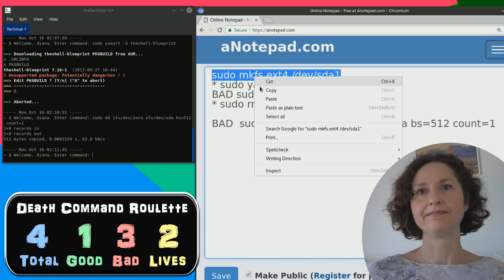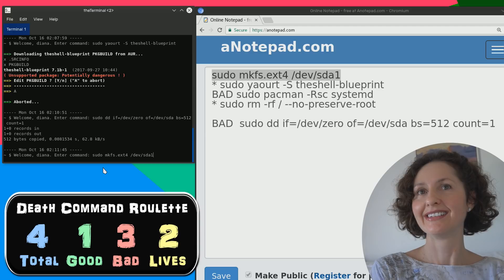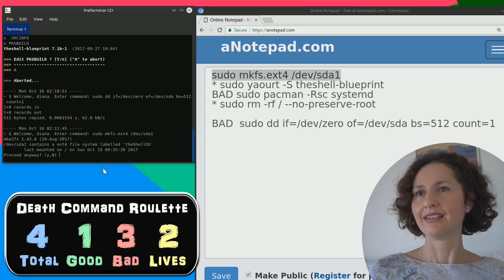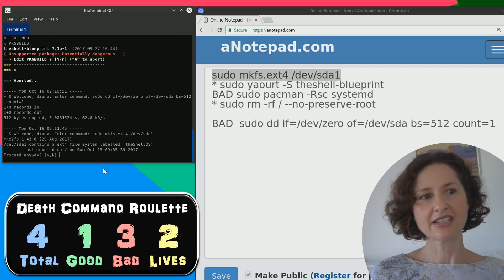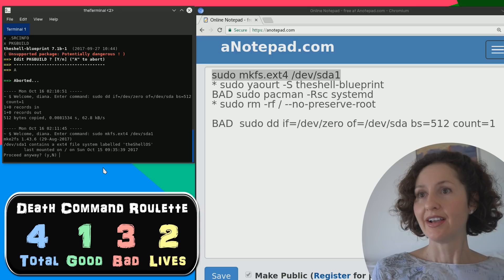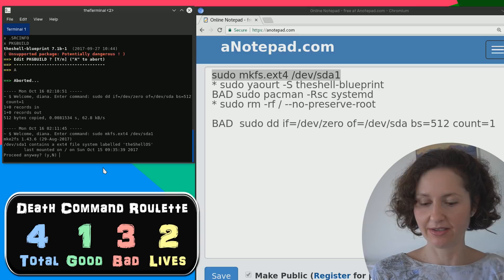That literally wiped the master boot record off the computer. I think that's the good one. Every Linux user should generally have that command run at least once - either a program's running it or they're running it. Dev slash sda1 contains an ext4 file system named the Shell OS - last mounted on that date, proceed anyway? So it says dev slash sda1 contains an ext4 file system labeled the Shell OS - do you want to proceed? I would like to proceed - because it did it yesterday so why not do it today?